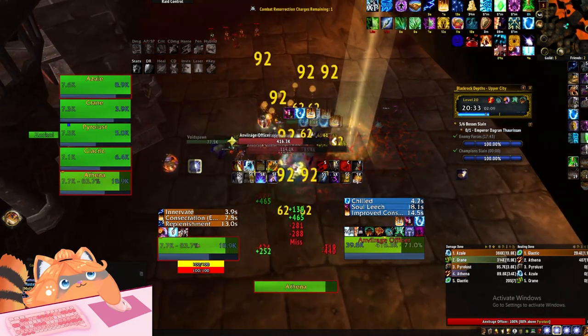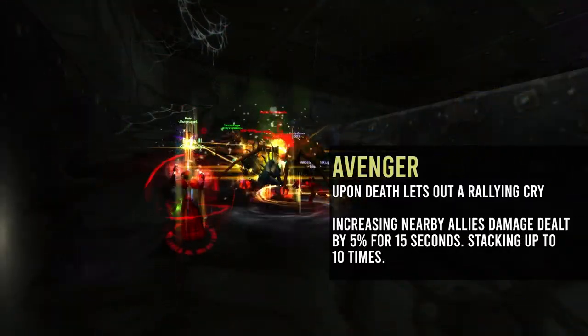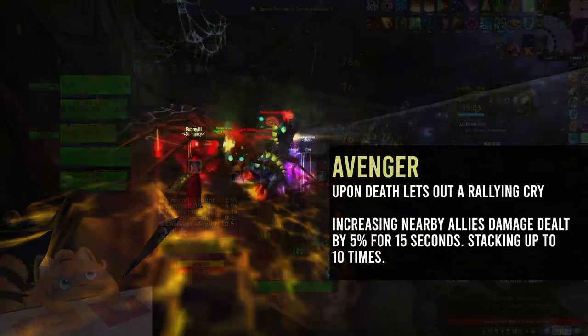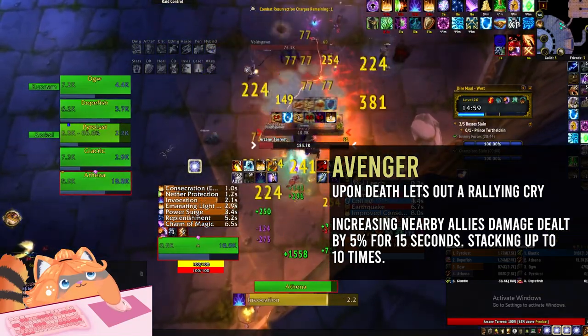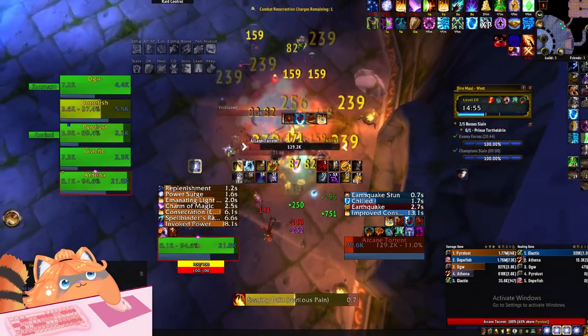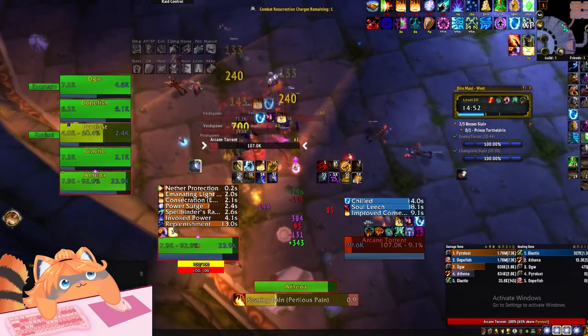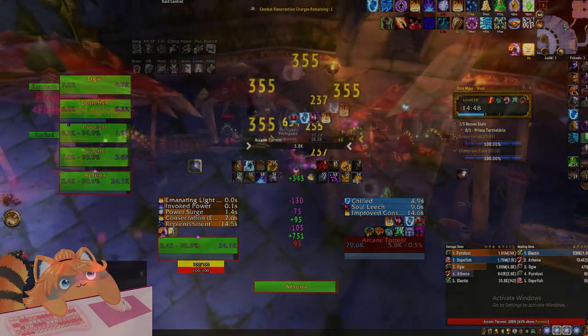Next is Avenger — this is your Mythic 10 affix. When a mob dies, it lets out a rallying cry increasing nearby allies' damage dealt by 5% for 15 seconds, stacking up to 10 times. So if you pull a big pack and 10 mobs die, all remaining mobs will deal 50% increased damage to you.